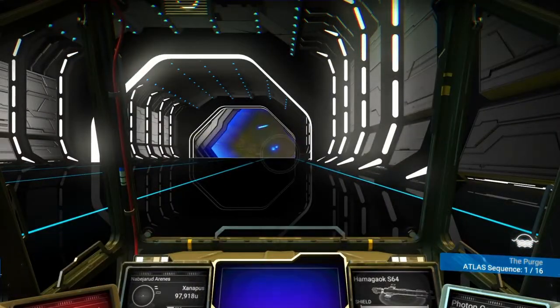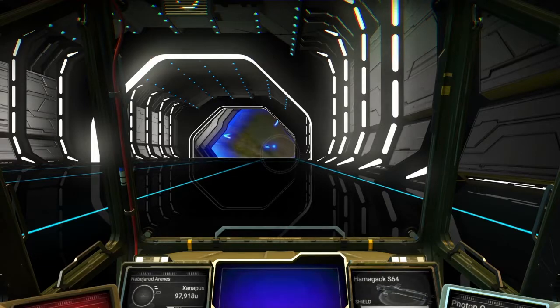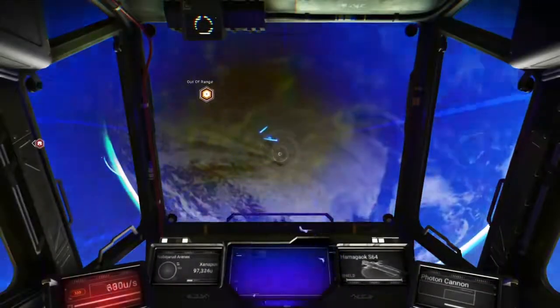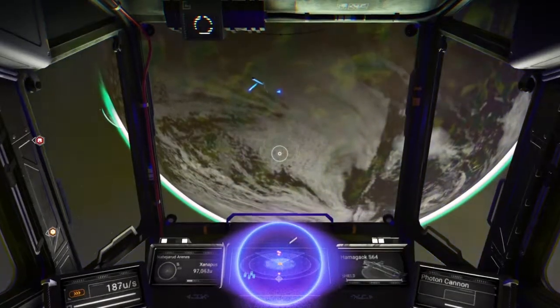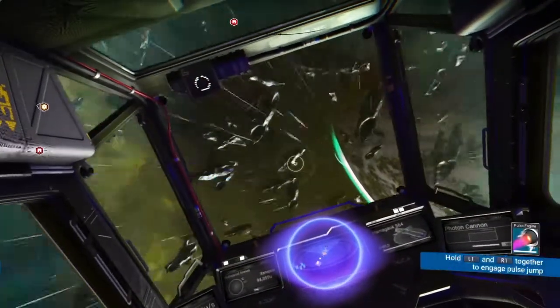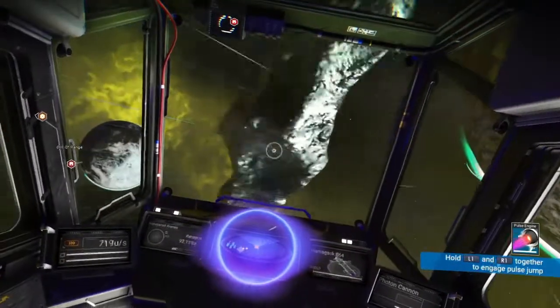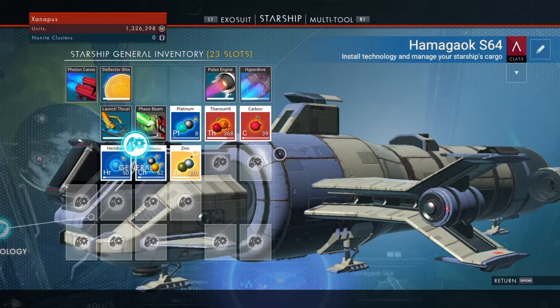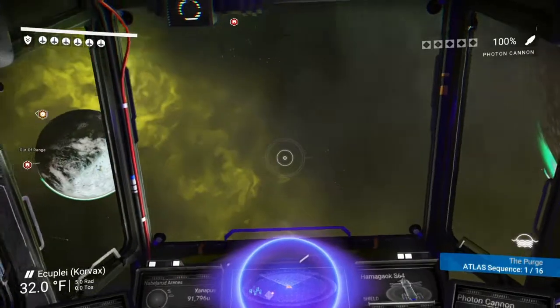When I push the R2 button it would normally say — from the planet — that I've used plutonium, going down from like 100% to 75%. But it didn't do that because it didn't use any plutonium. So I currently have 1.3 million units.